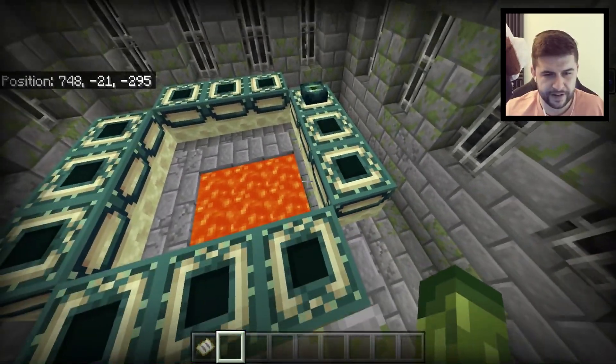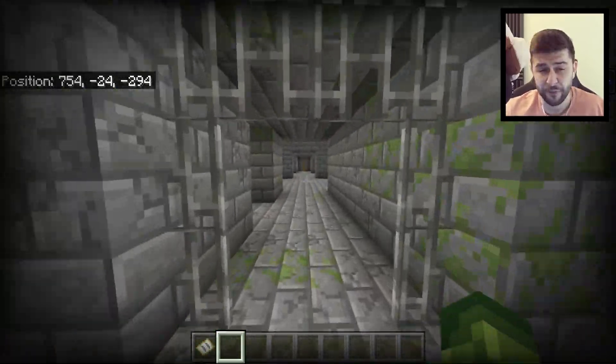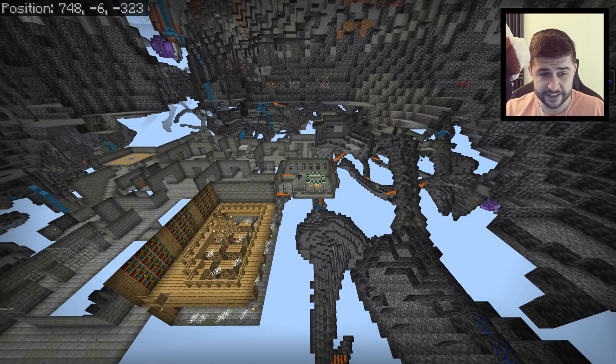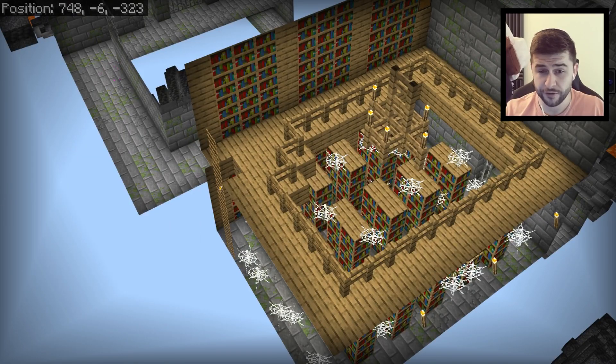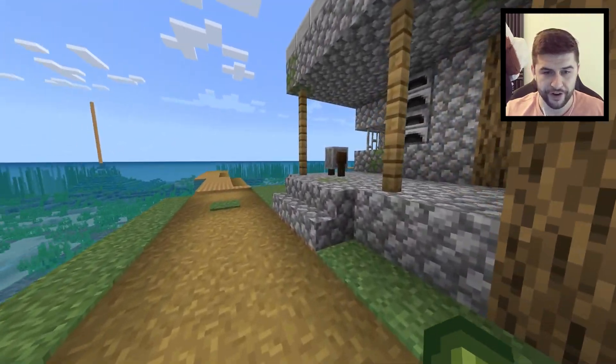Absolutely perfect, apart from the fact that it's only one eye in the portal, so you're going to have to get the rest yourself. It doesn't look too much of a complicated stronghold either, so you're not going to have to break down a bunch of walls. You literally come out of the stronghold room and to the left-hand side we have ourselves the library, which does have a Sharpness 3 and I think a Loyalty book as well. Let's check out these blacksmiths one by one.